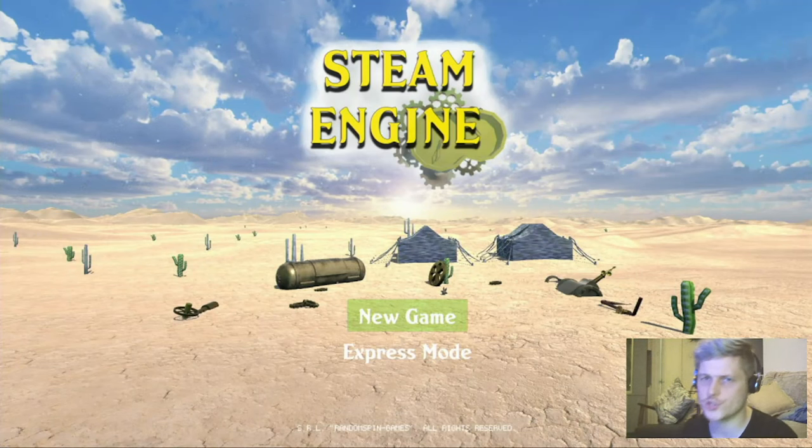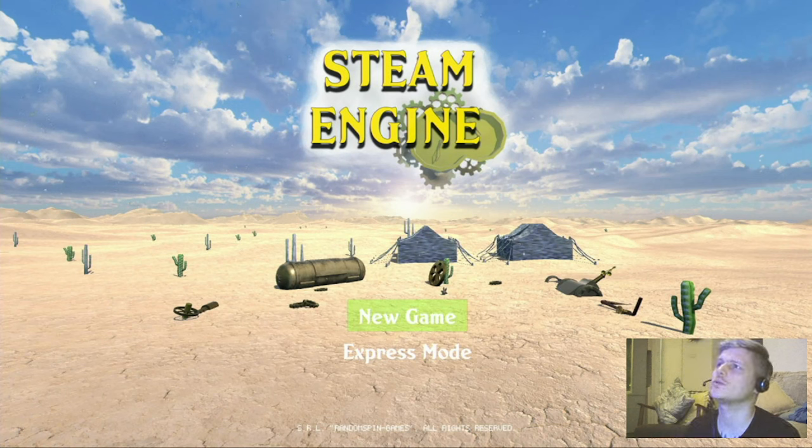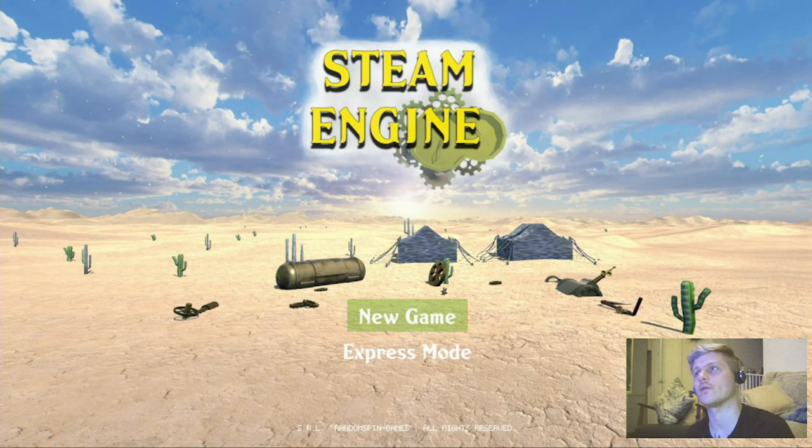Hey everybody, what's up? Welcome to the channel and welcome to another brand new episode of Triple Z Titles Bargain Bin Reviews. Today's game is called Steam Engine. Not a clue — the main menu doesn't inspire much confidence. If you're new to the channel and new to this series, basically what I do is I go in completely blind to games I've never heard of, never seen before, with no research, no trailers, nothing like that. I just go off how cheap they are, usually between about a pound and two pound, quite often a lot less than a pound, which is always a worry. I go off the thumbnail, the name, and the blurb if there happens to be one.